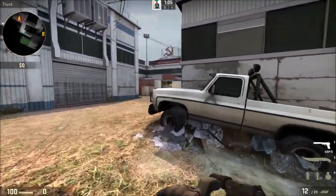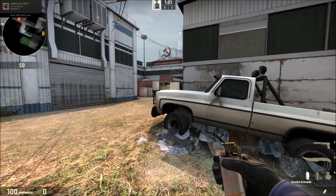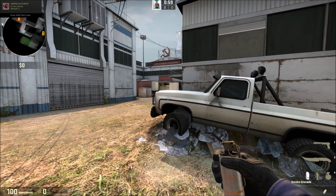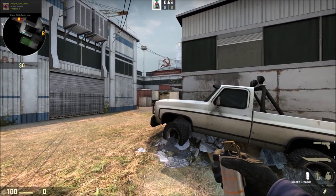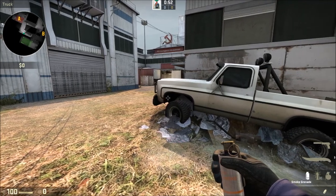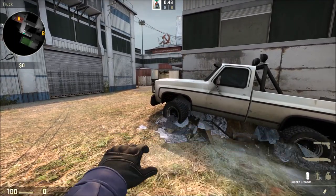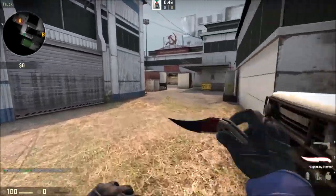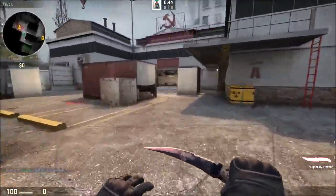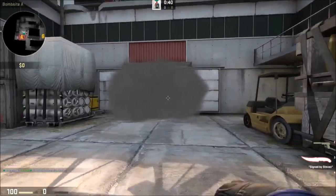So basically what we're doing is we're looking at this dot on the truck here. Looking for the dot on the truck, just next to the white — dot on the truck and where it meets at the edge there. Pop the jump smoke, laying down the smoke. It covers the hole.